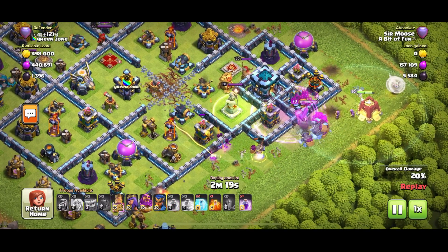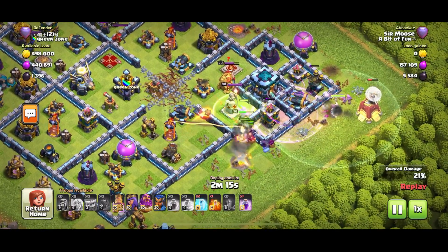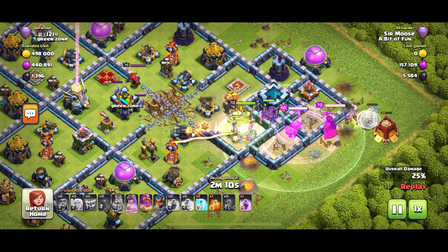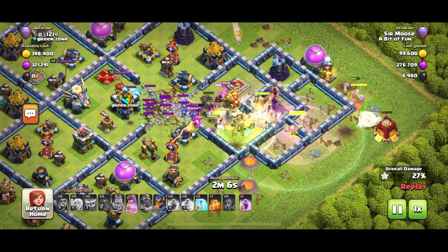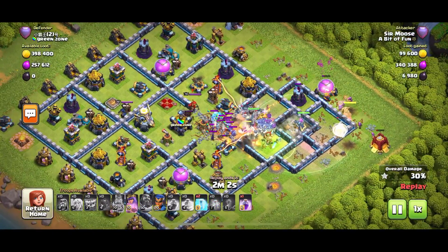It's just about thinking ahead — where are you going to put your Rage spell to help your troops? When are you going to use the Grand Warden ability? And of course the next stage, after taking down the Town Hall, is thinking where are you going to use your Royal Champion? Because more often than not, the Royal Champion is the key to three stars. Enemy troops are out — Witches, Ice Golems. Let's poison those guys.